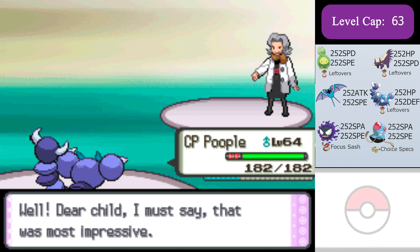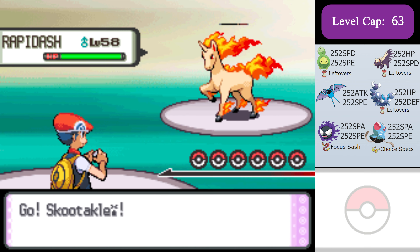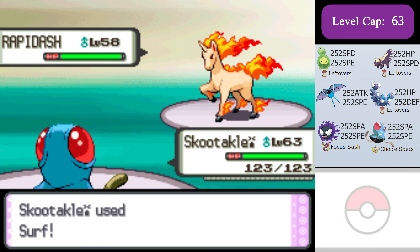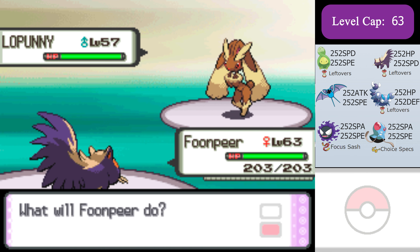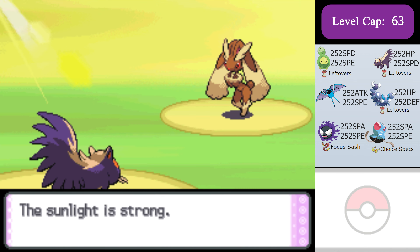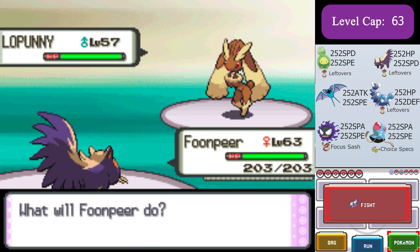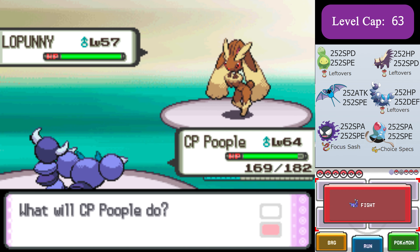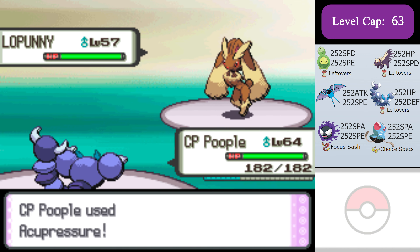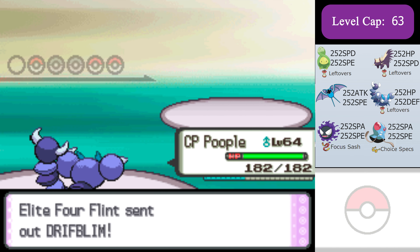Flint is gonna be slightly different. I'm gonna start with my max special attack, max speed Tentacool with Choice Specs. I can outspeed the Rapidash and kill it with Surf. Then Lopunny comes in and I'm going to go into Stunky and attempt to get as many Smokescreens off as I can without risking Stunky to a crit from Lopunny's Fire Punch. But Skorupi is back again and using Acupressure — he's just gonna sweep another team.